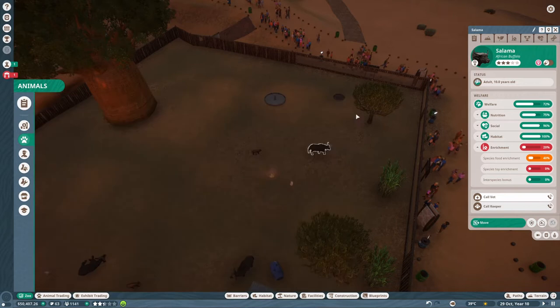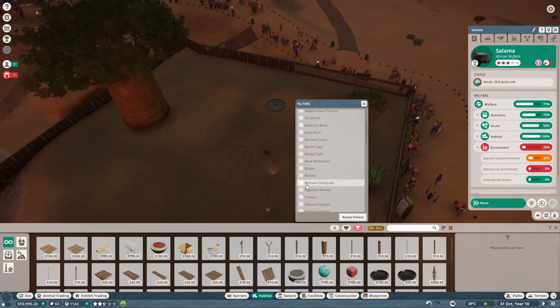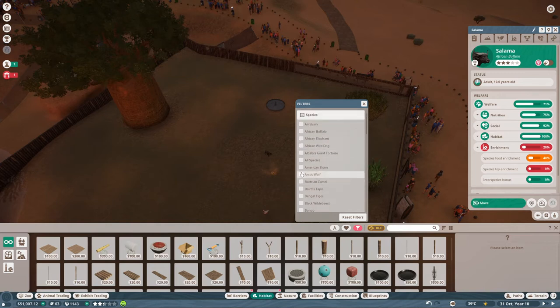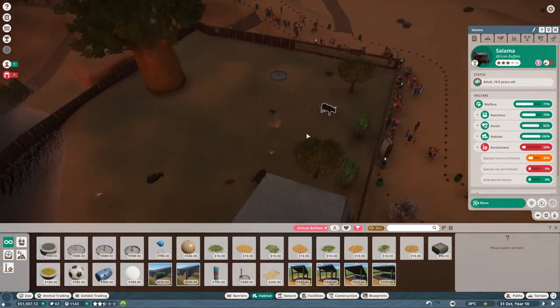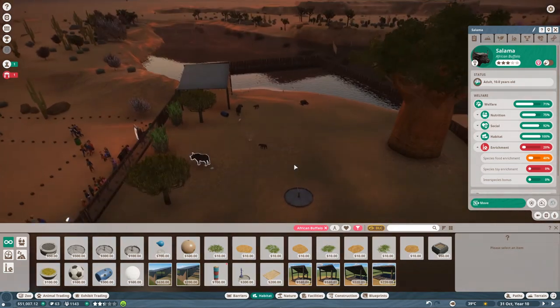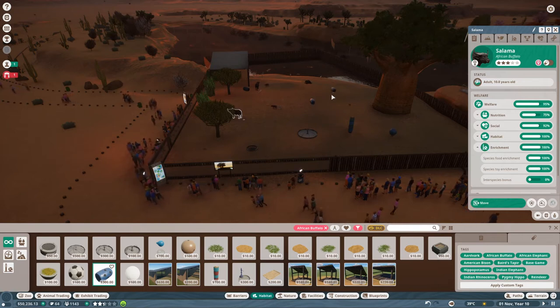What are your problems? You want some enrichments as well. Let's have a look for you — African buffalo. Somehow I've managed to get all these enrichments and didn't put any in, or I just managed to get them recently and just haven't got around to it. There's a ball feeder, there's a barrel feeder — so you're happy.